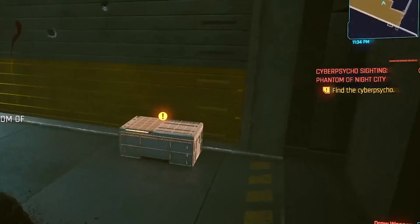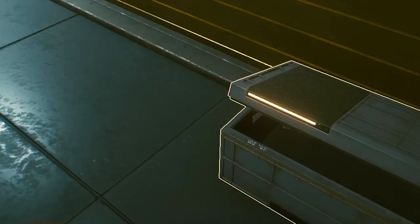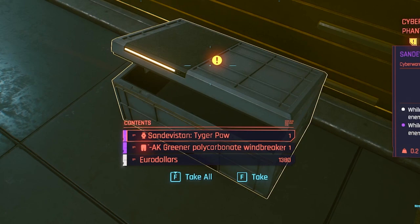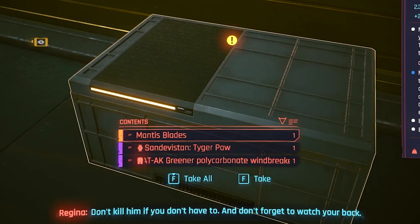The first time I recorded my gameplay, the Mantis Blades did spawn in a chest on the right as soon as I entered the yellow gate. But when I re-recorded, they didn't spawn there. Since it's most likely a random spawn, just load up your save and enter the building again until the Mantis Blades finally spawn.